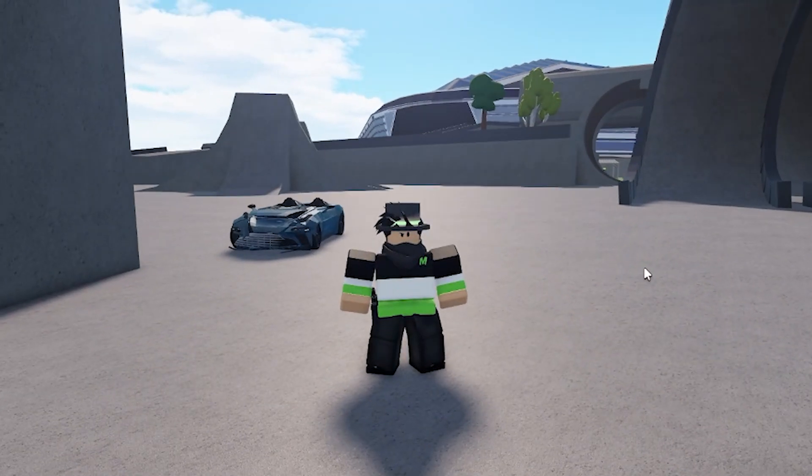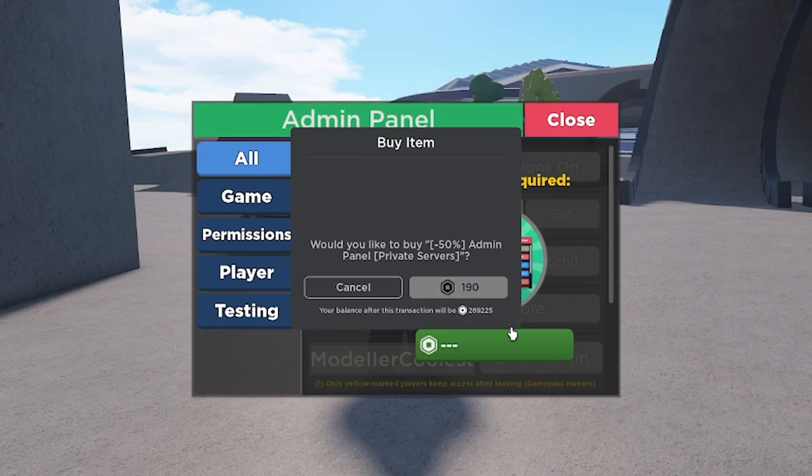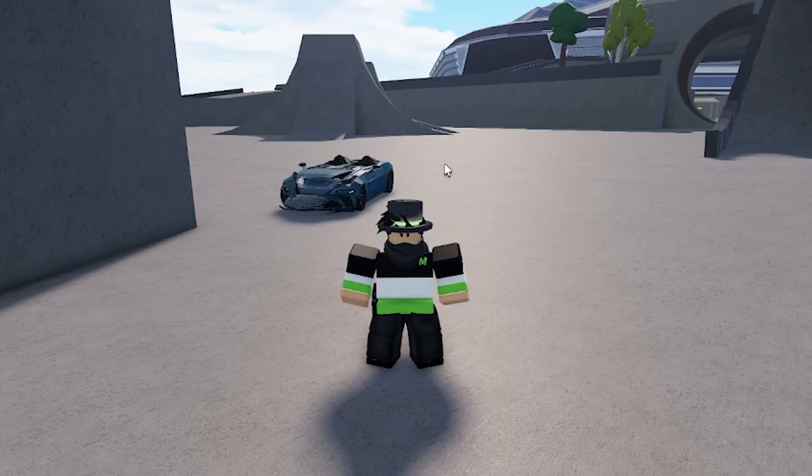Next up, we're going to check out Admin, which for some reason — okay, I just need to purchase it. Let's go ahead and purchase the Admin at 50% off. I'd recommend getting it. And before we continue, I'll be giving away two free Admin panels, so just comment down below if you guys want it, and hopefully you guys win.